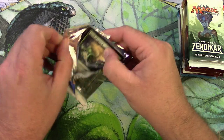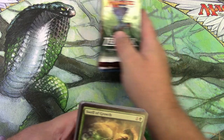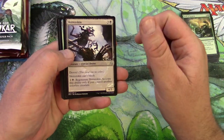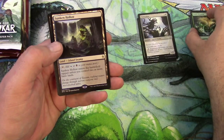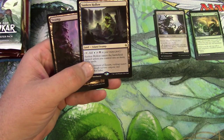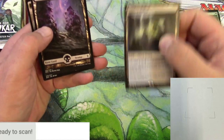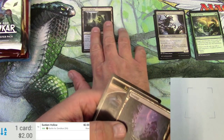Hopefully we'll get some spicy pulls out of the remaining slots. We are going to go past the commons relatively quick here. We've got a Skitter Skin, Cryptic Cruiser, Sylvan Scrying, and a Sunken Hollow. At least we got a land out of this Battle for Zendikar pack. Sunken Hollow — you can tap it for blue or black, and it enters the battlefield tapped unless you control two or more basic lands. We also got a full art swamp. Sunken Hollow is a couple bucks, so we're off to a good start.